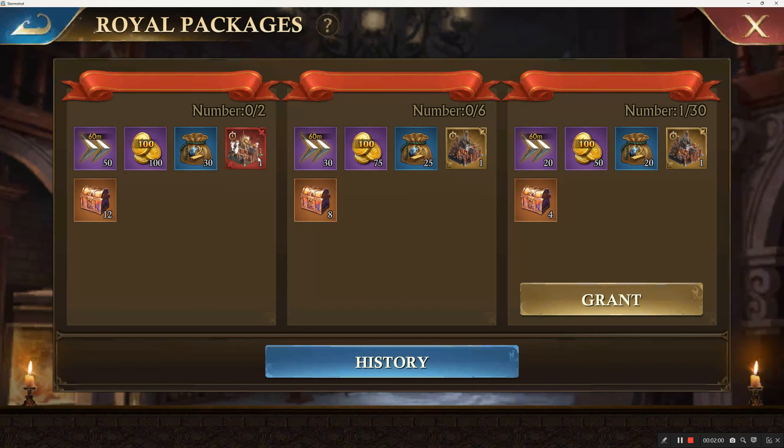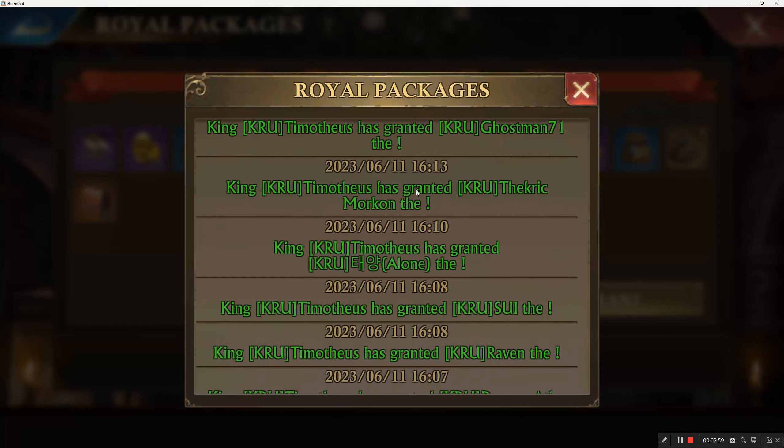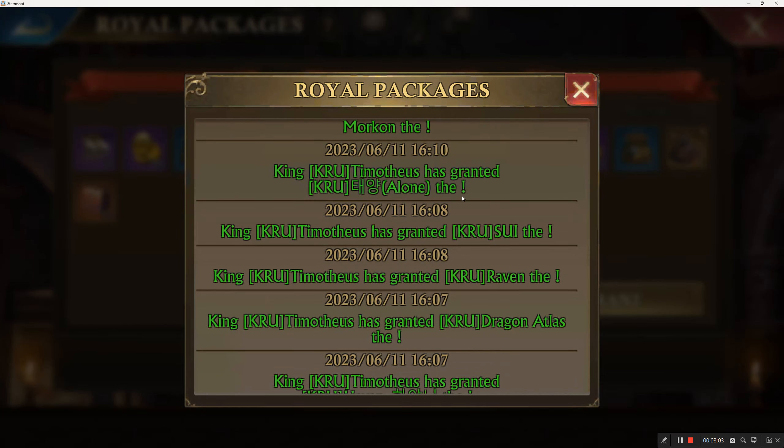You have a total of 38 packages and I still have one left. I basically went straight down the points list and handed them out to the key players — the ones who planned the war and battles. Kaiser from Crew got one. I have a list because I wrote it all down. The history interface doesn't tell you who got what package specifically, just that they received one.